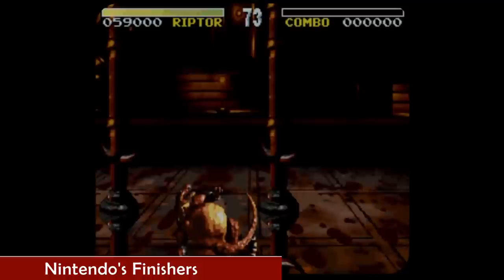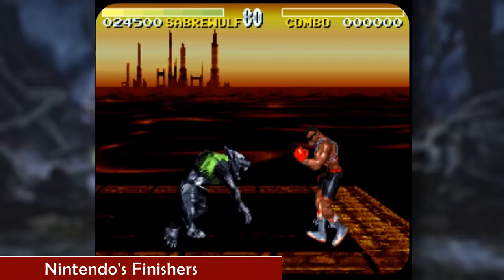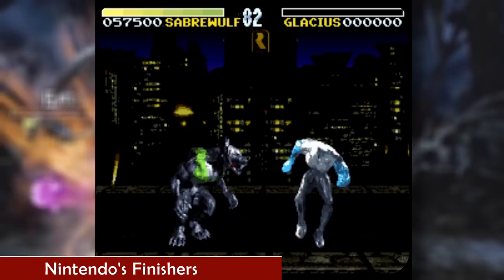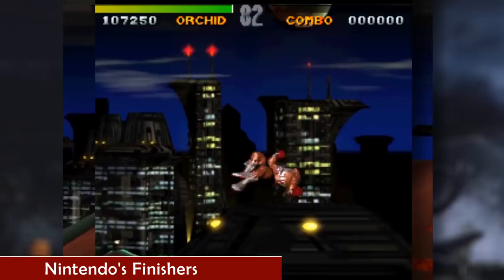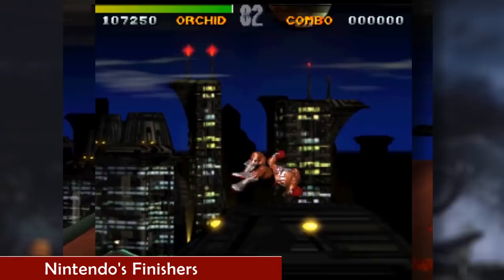Another finisher was the Humiliation option, which would force your opponent to dance as your own character poses in victory. Each character had several different dance animations available to them. And perhaps the most visually appealing option was the Ultra Combo Finisher, which allows the character to string together more than 20 consecutive hits to destroy your opponent. Characters were often able to launch their opponents off the stage, but the game kept consistent with its standards, never displaying anything too graphic.